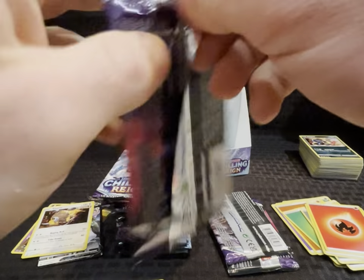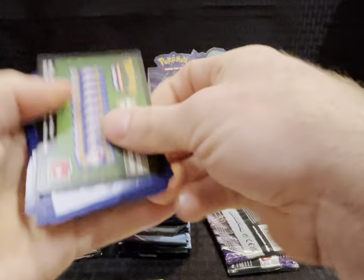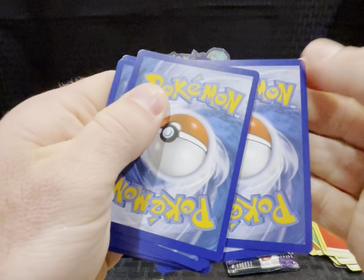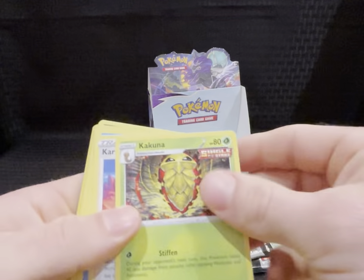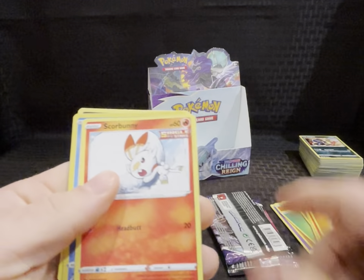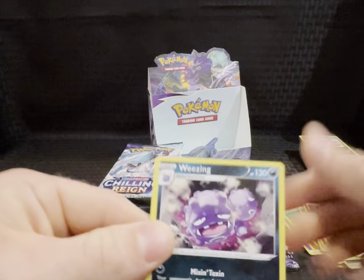Pack seventeen — QR, energy, Flaffy, Kakuna, Karen's Conviction, Snorunt, Grookey, Inkay, Diglett, Squalvet, Scorbunny, Castform, reverse holo, and a Wheezing.